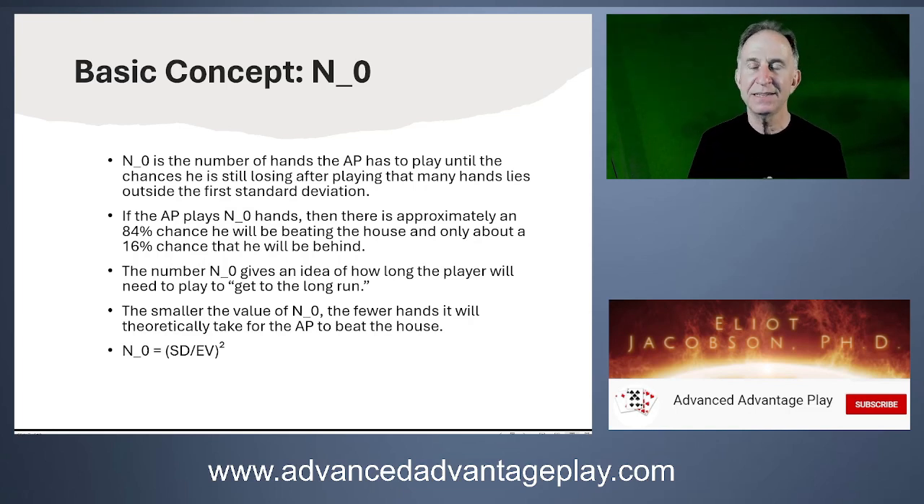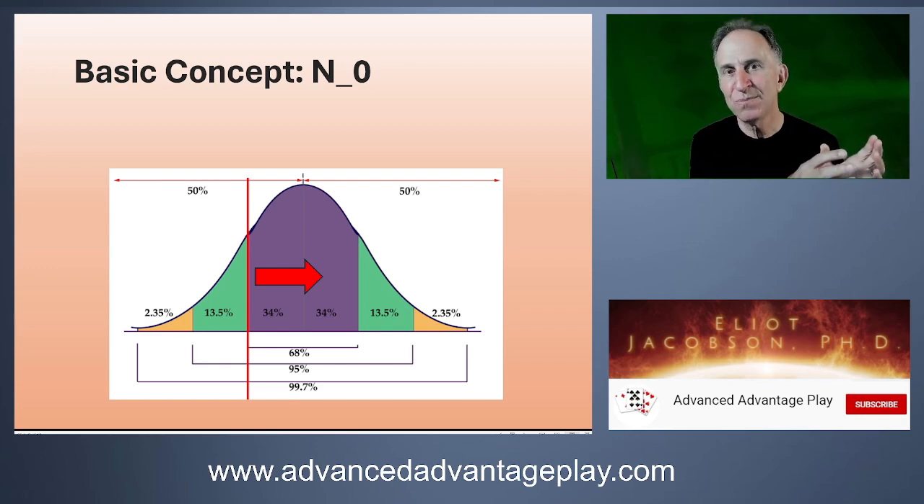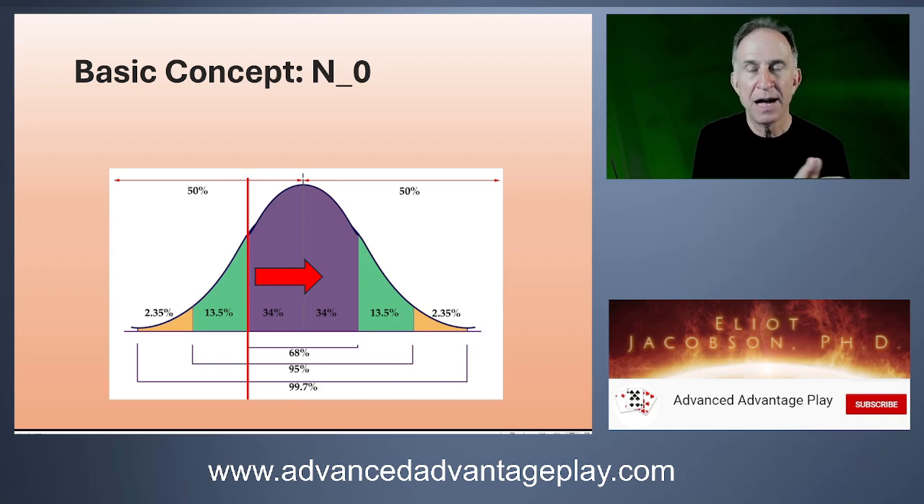The formula for N0 can be written as (SD / EV) squared. If you're still losing after N0 hands, you're out in bad luck territory — beyond one standard deviation. It has no deeper meaning than this, but it's a number we use a lot when discussing and comparing different games.